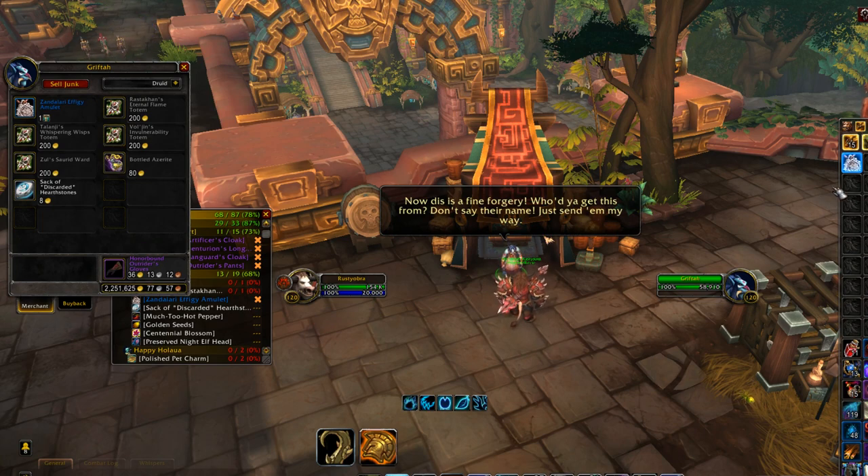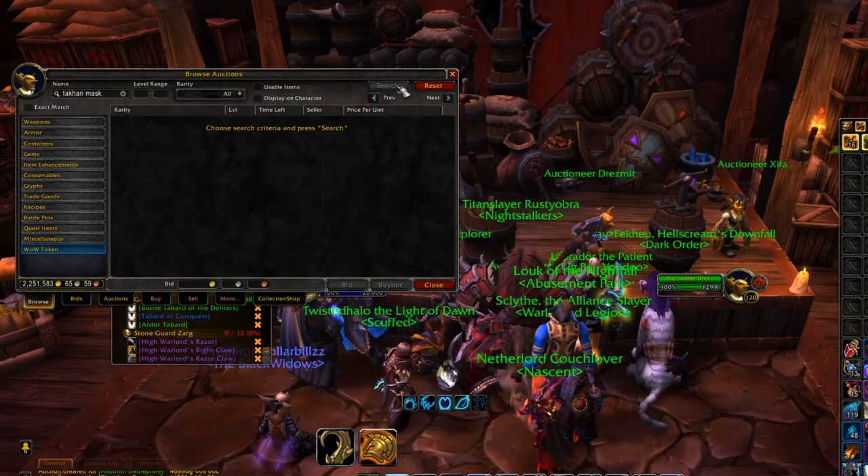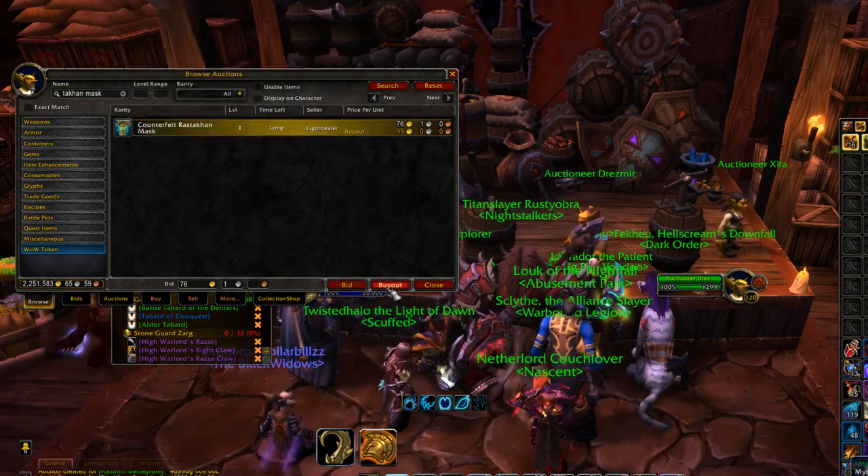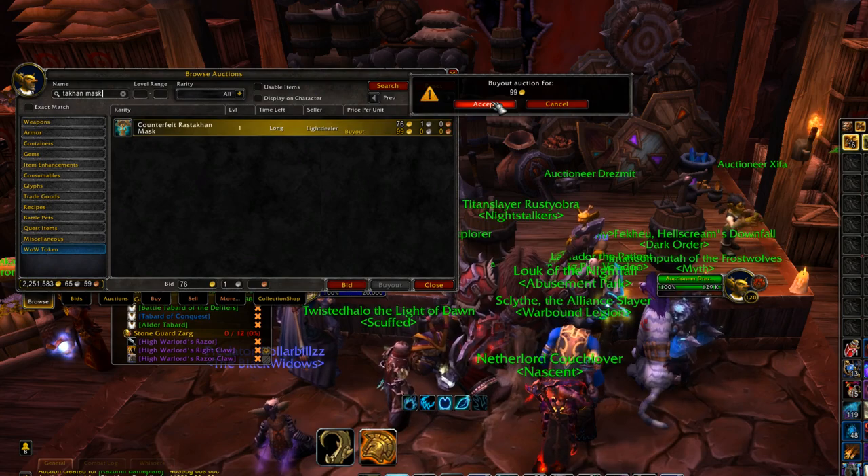By the way, there's a second way you can do this, which I didn't figure out until after I started getting all the footage and stuff. You can just buy the Counterfeit Rastakhan Mask off the Auction House. That's it, there you go.